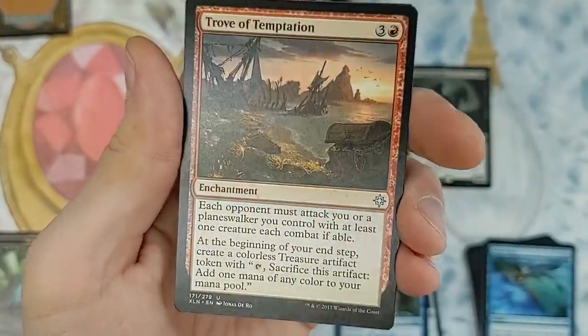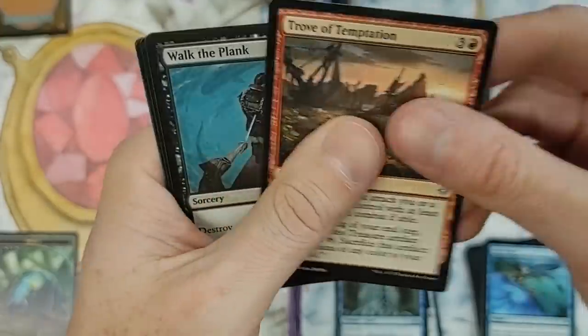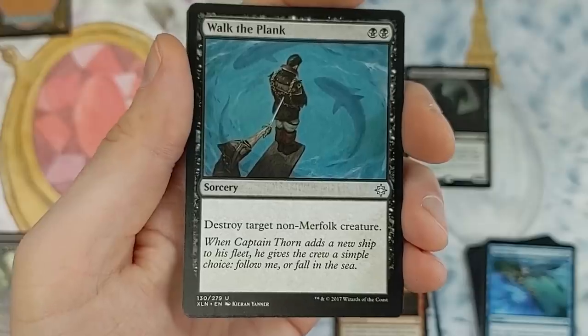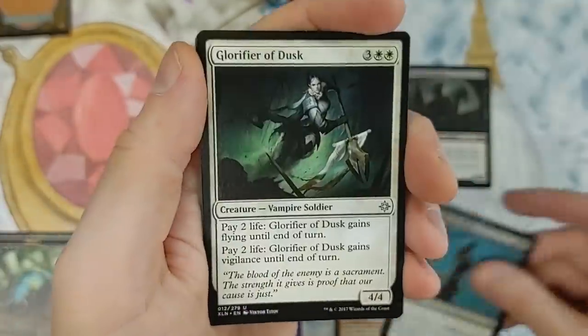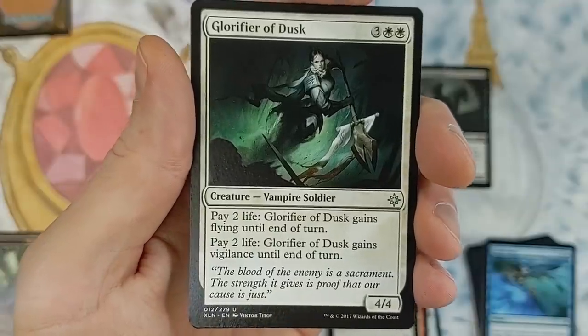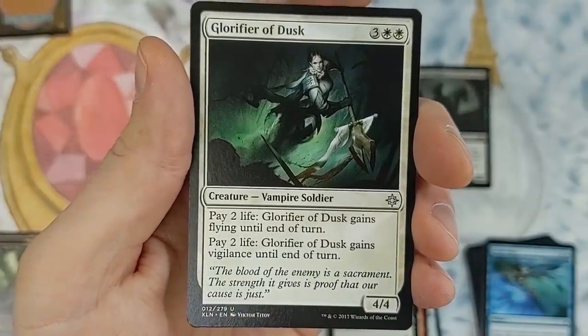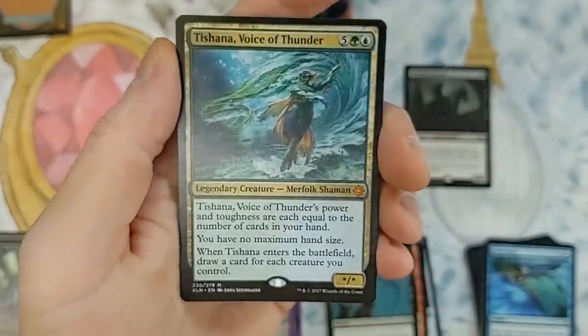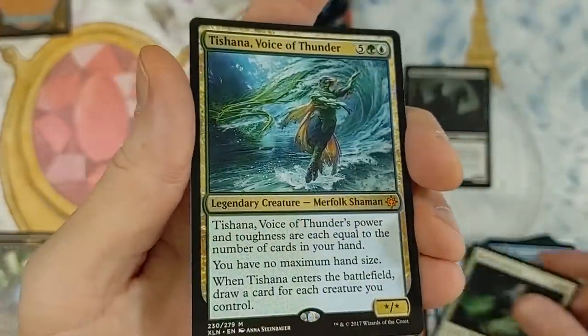We could pull a Carnage Tyrant for all the marbles. Walk the Plank — this saw a lot of play during its time. Destroy target non-Merfolk creature. And we have Glorifier of Dusk — I've never even played this card before. Pay two life, Glorifier gains flying; pay two life, Glorifier gains vigilance. That's probably why I never played it.